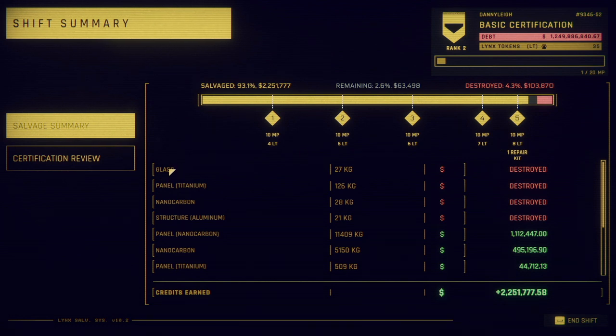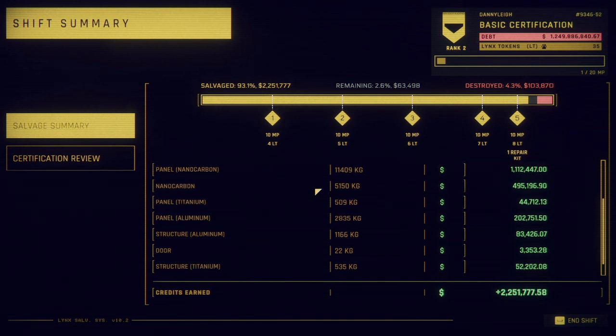So this is what we destroyed: some glass that went into the processor when it wanted to go into the furnace, a few small titanium panels that were attached to the floors as little walkways, a bit of nanocarbon got destroyed, and some aluminium structures likewise attached to floors or walls. Not too much destroyed overall. You can see the overall value of what got destroyed versus the value of what got processed, and anything in between got left behind in the bay. A good shift, I think.